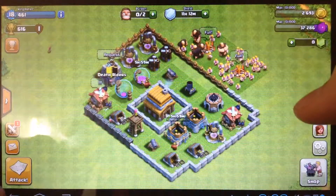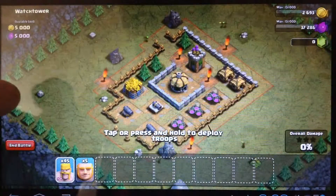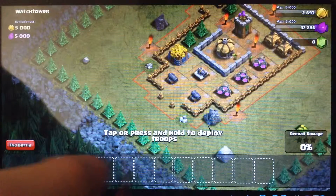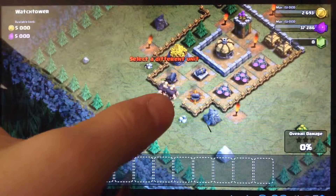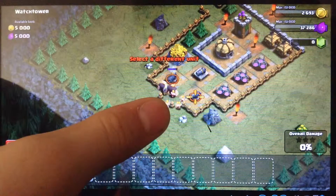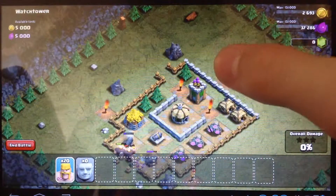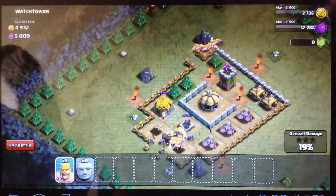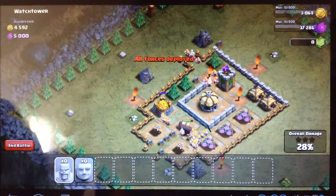So I'm going to start off with an attack. I'm going to go for a single player - this one. I'm just going to send some giants in, then some barbarians, and then I'm going to send some barbarians up here. And I'm just going to randomly spawn these 5 barbarians.